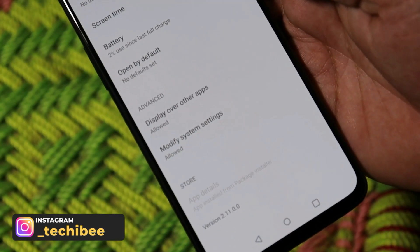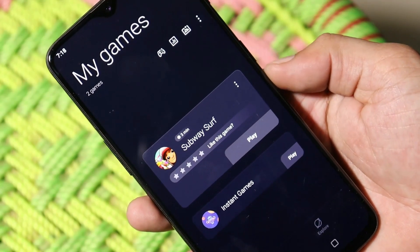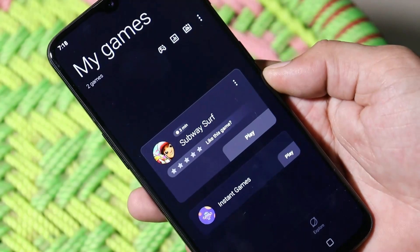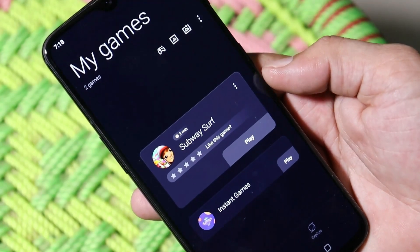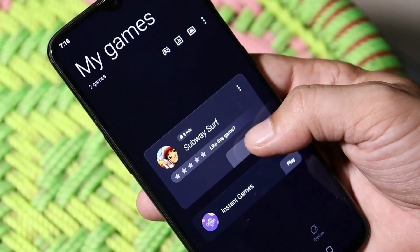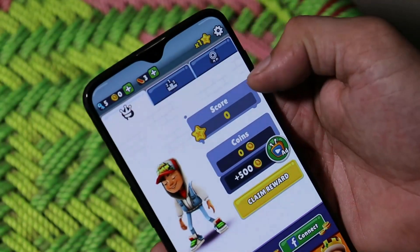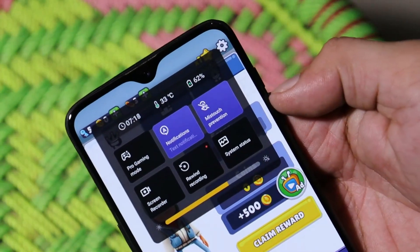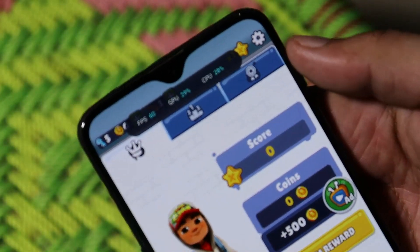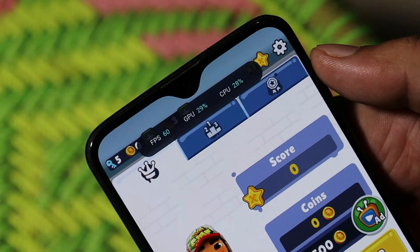Once the APK is installed, you can see the application version is now 2.11. After installing this updated version of Game Space, you'll also see slight UI changes on the main home page. Now let's open a game and check whether we get the system information section in the gaming toolbox. Swiping from the top right corner, you can now see the option is present.